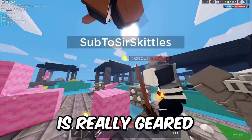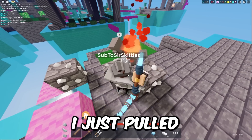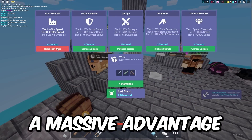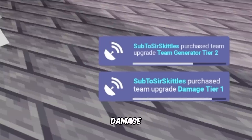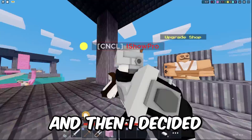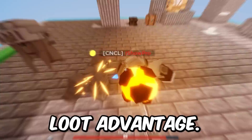And if your opponent is really geared and has a lot of resources, you can get a lot of diamonds and a lot of emeralds from them. As you can see, I just spawned right after dying, and I was able to mine two statues and get up to 18 diamonds. This massive advantage allowed me and my teammate to get tier 2 generator and damage upgrade 1. From there, we were able to buy some stone to protect our bed and an iron sword. Then I decided to rush my enemies with all of this gear, and I ended up 1v2-ing them because of my massive loot advantage.